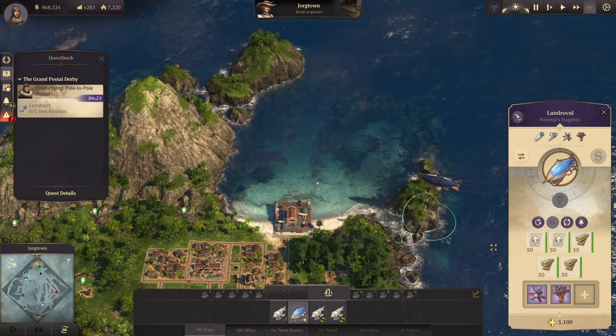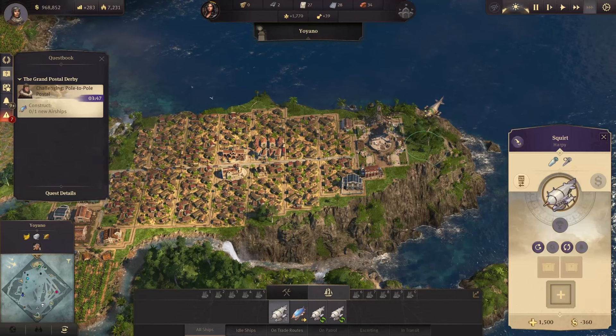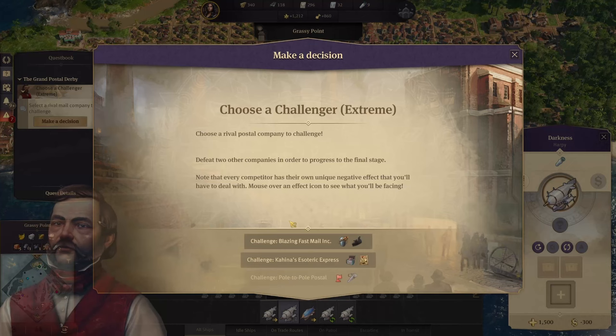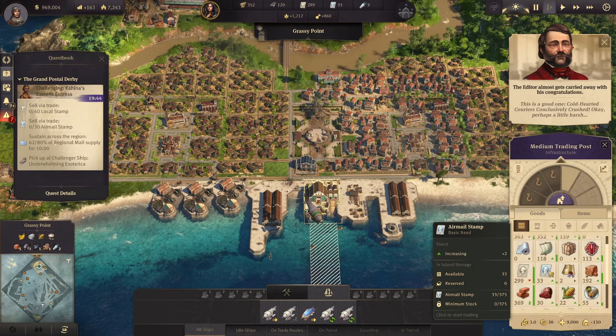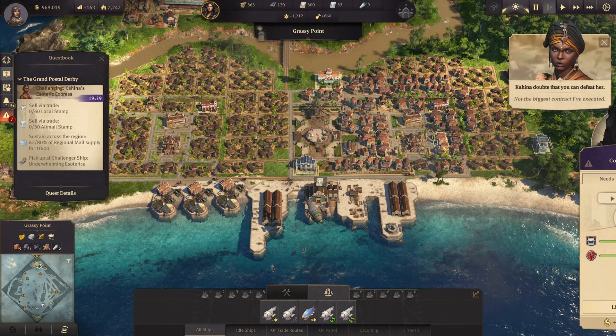Let's buy this and go over here and then back here. So actually we should send this one back. Let's go in order. So this one is definitely a completely different challenge. We still need to sell local stamps and airmail stamps — we only need to sell 30, so we're good. But what we need to do is make sure that our region has regional mail — basically everybody has regional mail. And that is a lot more challenging, because it needs to make sure we have... so here we're good, we're giving. If we start giving we should get to 100%, and this is for 10 minutes.